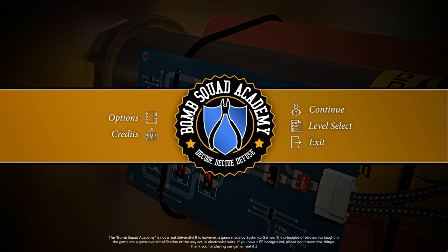Welcome to Bomb Squad Academy. This is a puzzle game about defusing bombs. You will have to look at a circuit board, figure out how it's wired up and work out a way to defuse the bomb or make sure the timer doesn't go off.